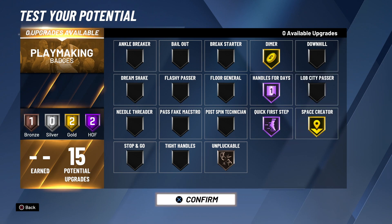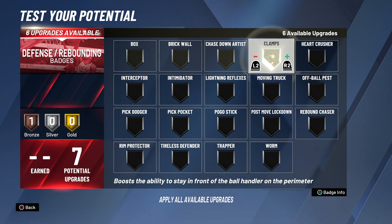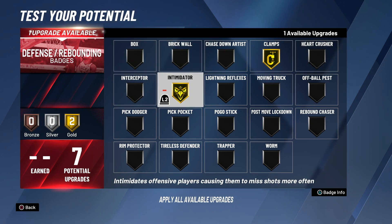Defense is very easy. For clamps you want to have that on gold - you want clamps gold because you can stay in front of your defender while they're driving, since you're going to be guarding isolation players and players that use screens. So have clamps on gold. Intimidator you gotta have on gold - intimidator is a must on gold.